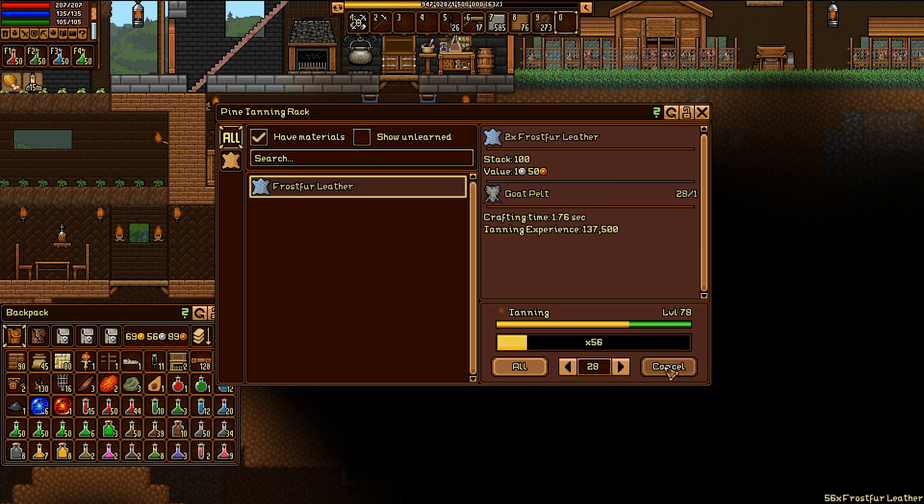The goat pelts — this will actually get us to level 80! This is bought off of one hunter — goodness gracious. I think I might have bought from him twice because I had the capacity, but still the rate we're getting stuff is phenomenal. Level 80 now, beautiful — oh we're gonna hit 81 even better! I don't think we'll hit 82 but I could be wrong, ten goat pelts left.